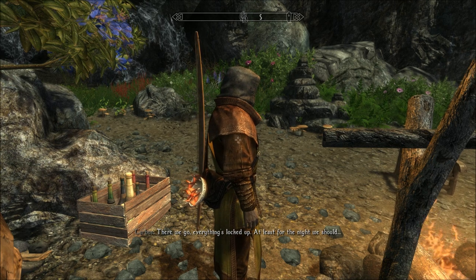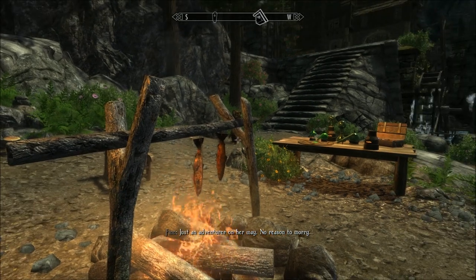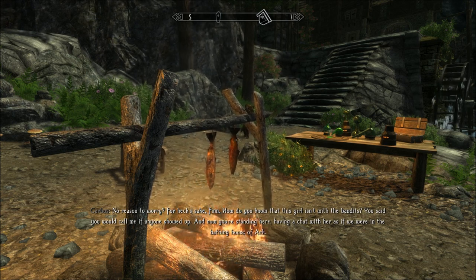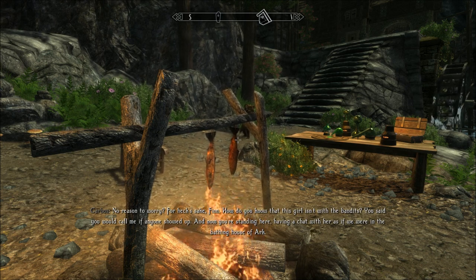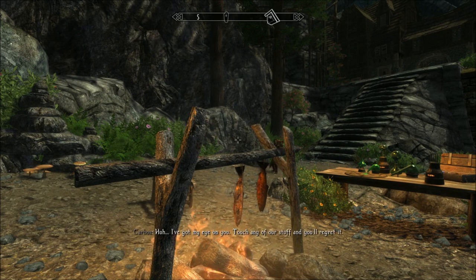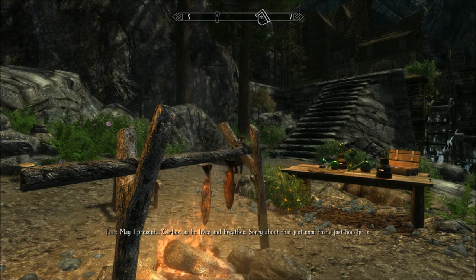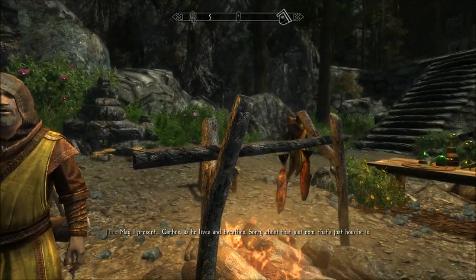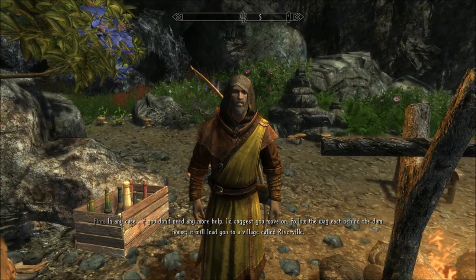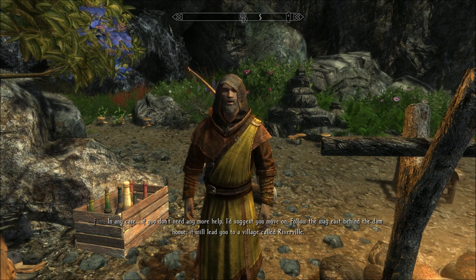Everything's locked up — at least for the night. Wait, who's that? Just an adventurer on her way, no reason to worry. For heck's sake, Finn — how do you know this girl isn't with the bandits? I'm not. You said you'd call me if anyone showed up, and now you're standing here chatting as if we were in the bathing house of Art. Lo and behold, we are still alive. Is there anything else coming? Cabos, I've got my eye on you. Touch any of our stuff and you'll regret it. Followed the way east behind the farmhouse — it'll lead you to a village called Riverville.